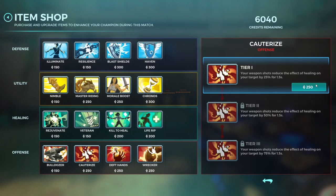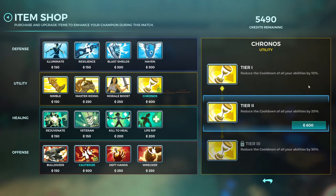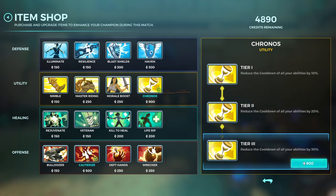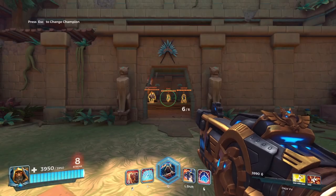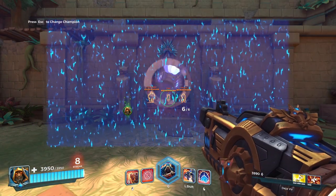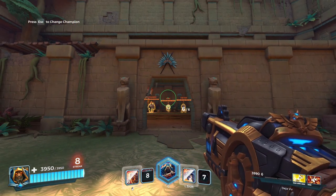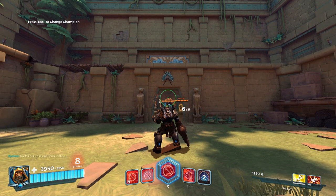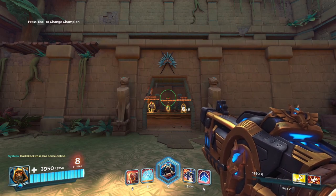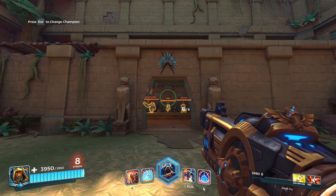With that out of the way, let's talk about items. The two strongest buys for Atlas are Cauterize, because it's amazing and gives decent cross-healing reduction, and Chronos. Chronos is great because Atlas has very long cooldowns. With Chronos 3, the shield goes from a 14-second cooldown down to a 10-second cooldown, and right-clicking reduces it even further. Making this cooldown shorter is always better.